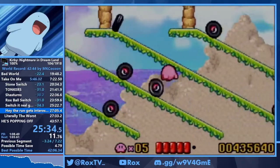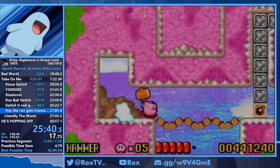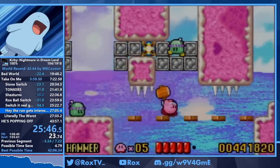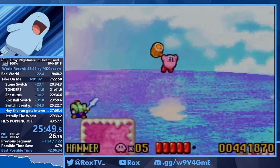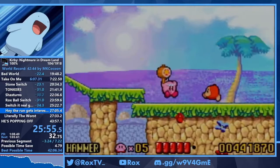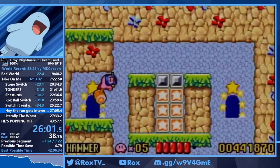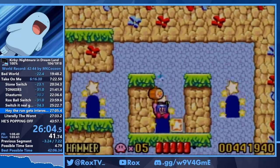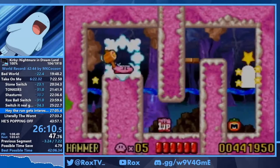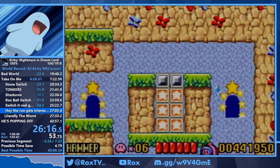This is where the run starts to differ from any percent immensely. Usually we just wheel through this section, so you don't have to worry about the 5-6 switch. However, in 100% we need to grab hammer. Hammer is one of the few abilities that can break metal blocks — wheel can't, at least not underwater. So hitting it underwater, hammer might be the only one. Stone may also work underwater but I'm not sure. But yeah, that's the switch.